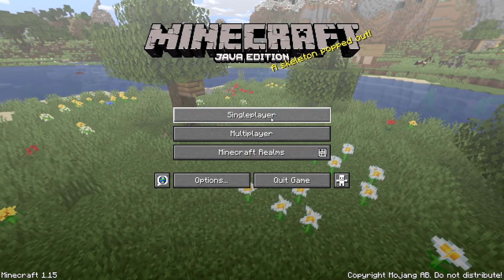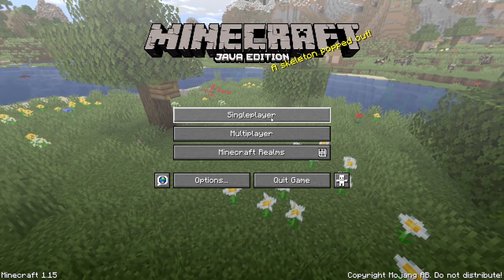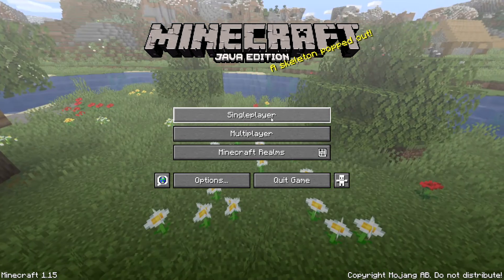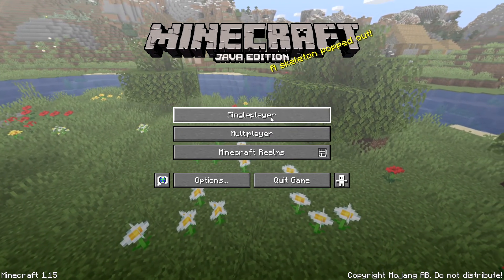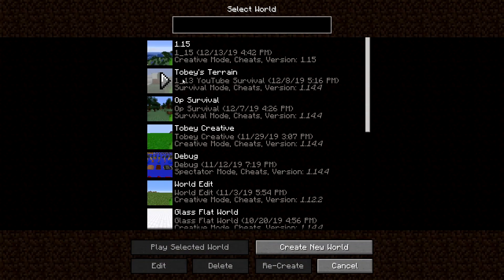Hello, welcome to episode 26 of Toby's Terrain. In this episode, we're right on the home screen because we are updating to 1.15. In this update, it's mostly bug fixes, but we're getting bees, and bees are the best part of this update. Right here, we have 1.14.4 still, and this world was created in 1.13.